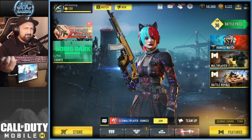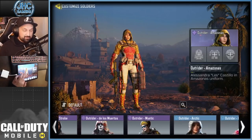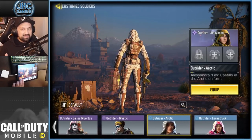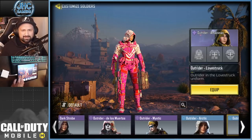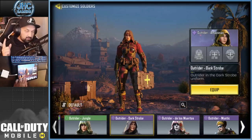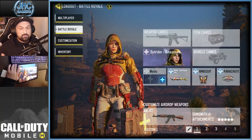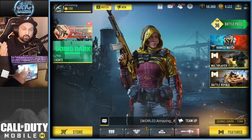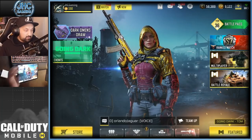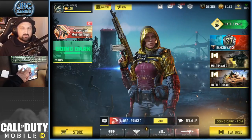Starting with number 10, we have Outrider Amazonas. I cannot do a top 10 without Outrider — she's one of the most popular female skins in the game. On my last top 10 I had Outrider Arctic, but since then there's been a bunch of new skins. Love Strike wasn't going to make it — probably the ugliest in my opinion. Los Mortales and Dark Strobe are also nice, but my favorite Outrider right now is Amazonas. I love the color contrast, the golden red — that skin looks absolutely amazing.